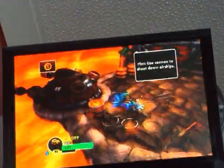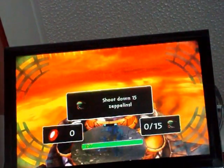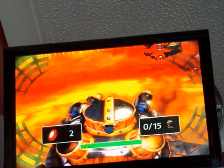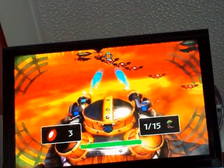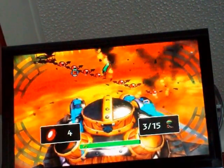Climb inside the cannon, bury the spindle, then use X again like before. And these red things — if you can see them — you can shoot these to get coins, or a lot of money, to help you go through the sky on this.